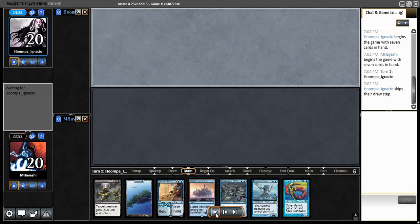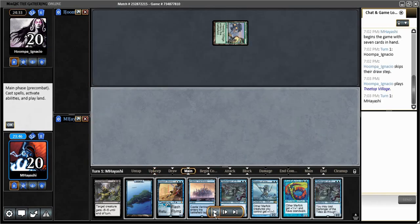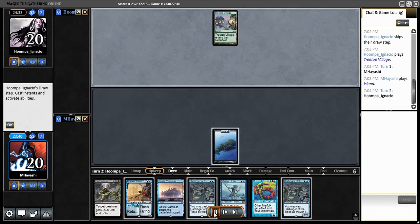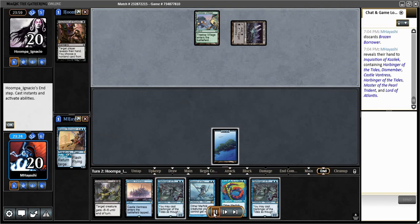Lots of two-drops that by themselves aren't particularly powerful, but together they can be very powerful. With Aether Vial you can really play a lot of them simultaneously. I decided to keep this hand because you just don't know what you're up against, and it does have game — I've got my Merfolk, my lords, Brazen Borrower, Dismember to potentially clear the path, and evasion through both Islandwalk and flying. This looks like it's going to be an attrition matchup — it turns out to be a Black-Green deck, not a Jund deck.